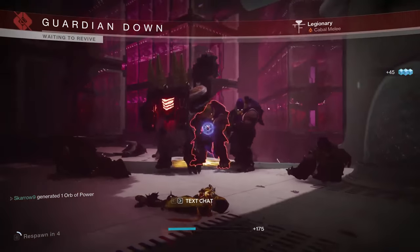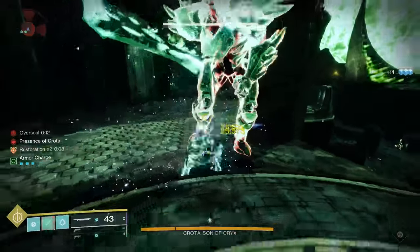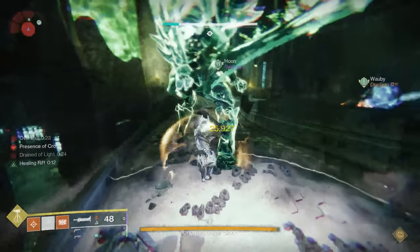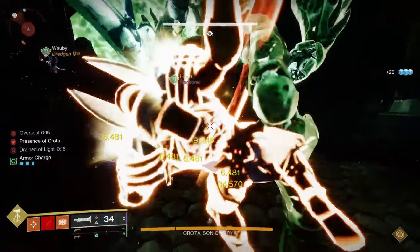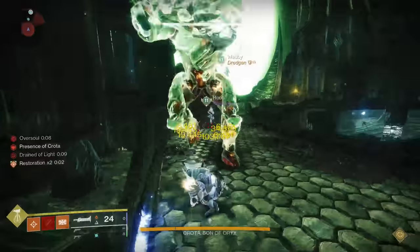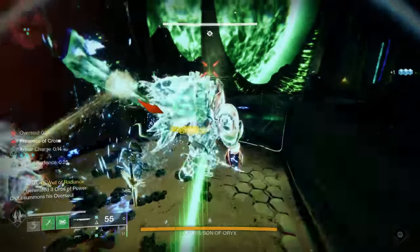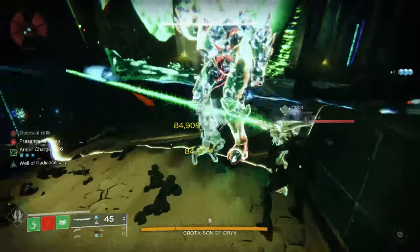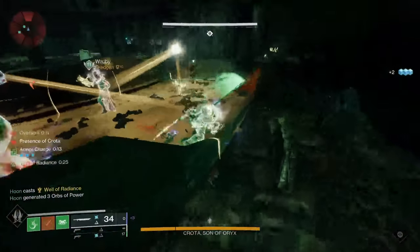Even though Bequest is technically a little better in an optimal situation, you are not very often going to find yourself in perfectly optimal situations. As a recap: Lament has a decent ammo situation, heals you, and pretty much everyone has it since it's a quest exotic. But the cons are horrible tracking if you don't cap your frames at a lower frame rate, and it takes up your exotic slot. Bequest has insane total optimal damage, a pretty decent ammo situation, and the easiest damage rotation. But the cons are you have to farm Deep Stone Crypt to get it and craft it, and if you don't proc the fairly inconsistent Surrounded perk or lose it during the damage phase, you're losing a massive chunk of your damage.